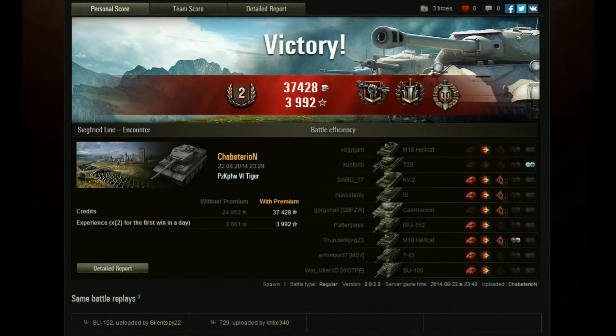Were you counting? There's Krilla's post-battle result — Crucial Contribution, Brothers in Arms, four kills. Silent Spy — Crucial Contribution, Brothers in Arms, three kills. And Shabaterion — Crucial Contribution, Brothers in Arms, and Top Gun. Between the three of them they scooped seven battle hero awards and killed 13 of the enemy tanks. There were only two tanks on the enemy team that this platoon did not kill. That's not a bad day's work. Take care on that battlefield and I'll catch you next time.